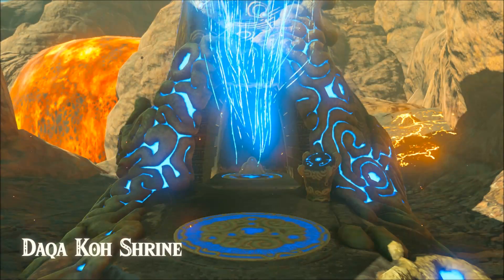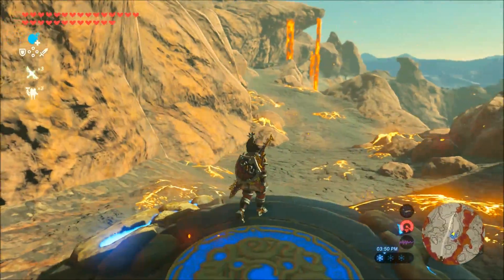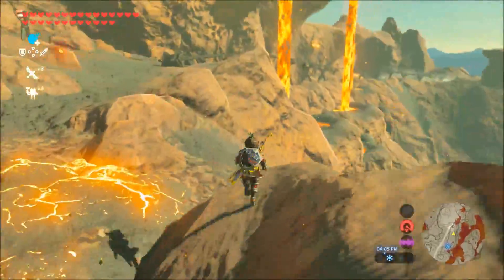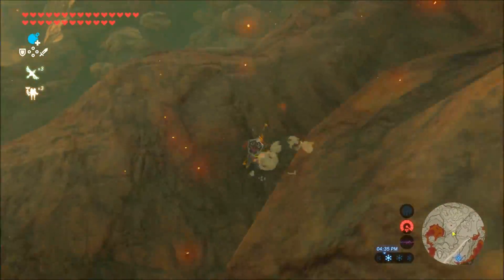You are playing Legend of Zelda Breath of the Wild and you want to level up the firebreak armor but you need those smotherwing butterflies and have no idea where to go. Don't worry, I got you covered. The smotherwing butterflies can be found in the Eldin Mountain region — Death Mountain region — all those places with lava is where you can find them.